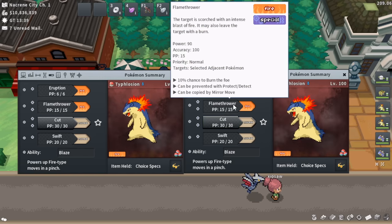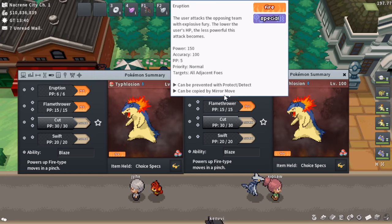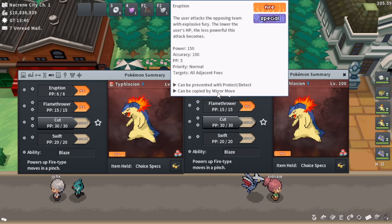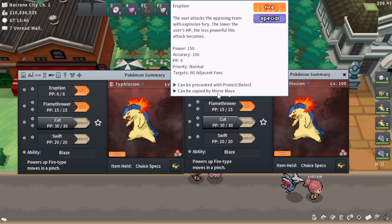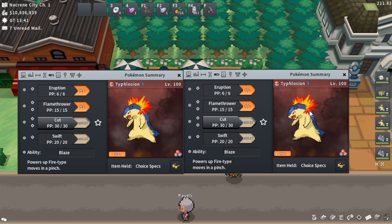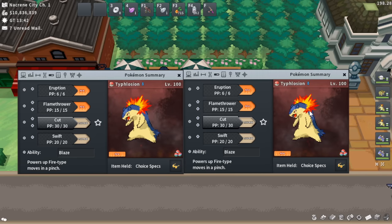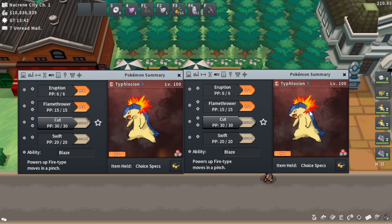I actually recommend using one PP Up on these Eruptions because 6 PP of Eruption is really the sweet spot. You can PP Max it, but it's not going to be that helpful. Most battles are going to be 3 turns of your Typhlosions using Eruption back to back. You might be able to take on another gym without setup and have 3 Eruptions left on both Typhlosions, taking out an entirely second gym. So having 6 is nice — it's usually 3 PP per gym.